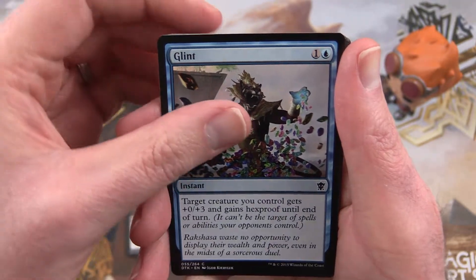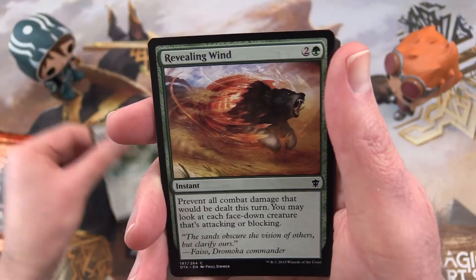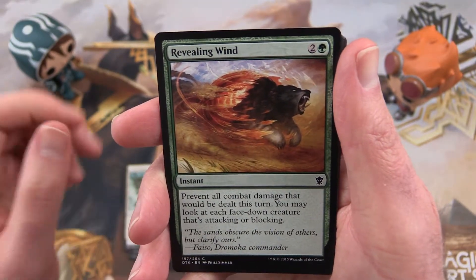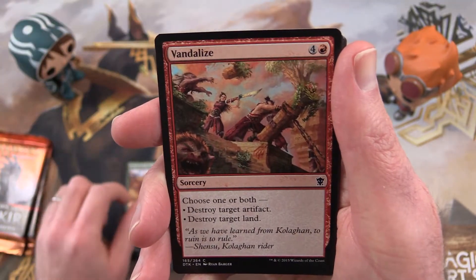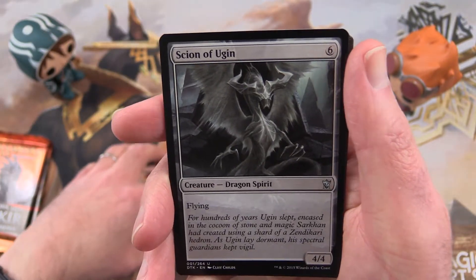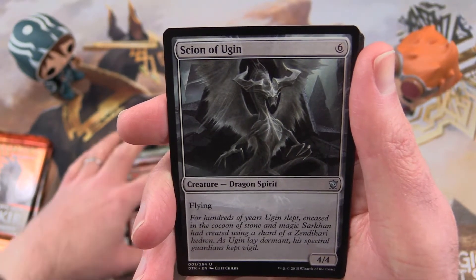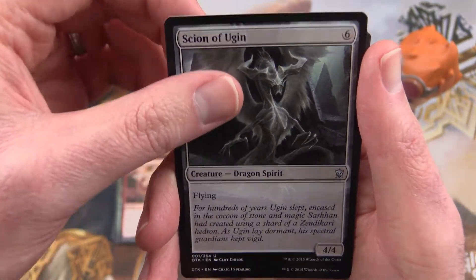Glint, Artful Maneuver, Revealing Wind, Vandalize, and the uncommon is a Scion of Ugin. Is that a good sign? We shall see.